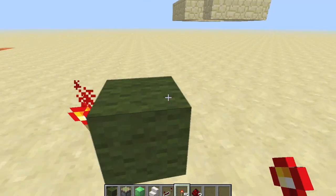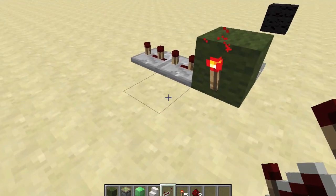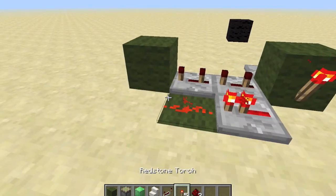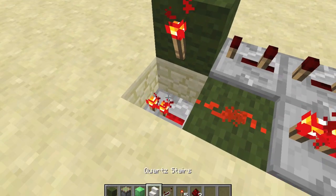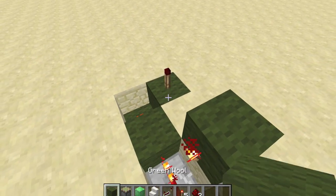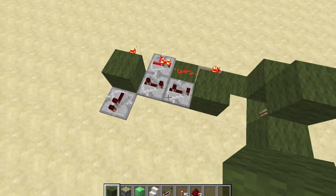You're going to start with this green block — this is your input. Put a torch on that side and a repeater over there on one tick. Take two repeaters facing towards the front, each on three ticks. Then put a repeater going that way and onto some redstone. Put a block in front of those two repeaters and a torch on that same side.